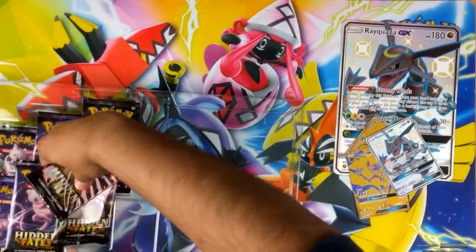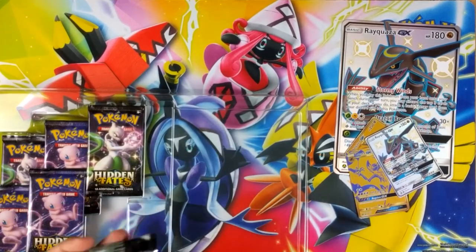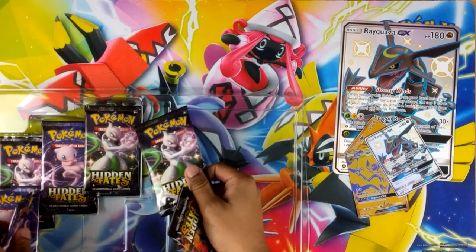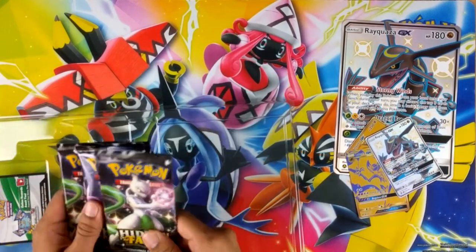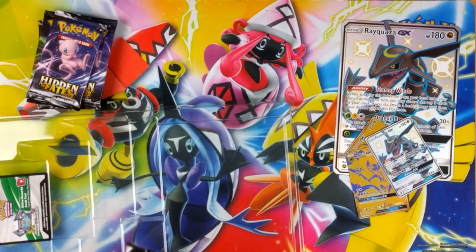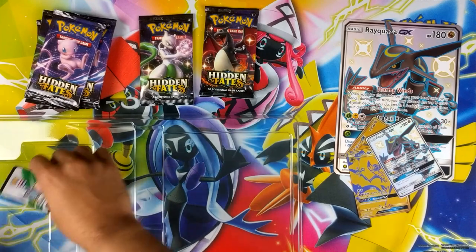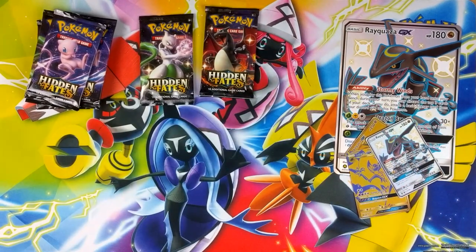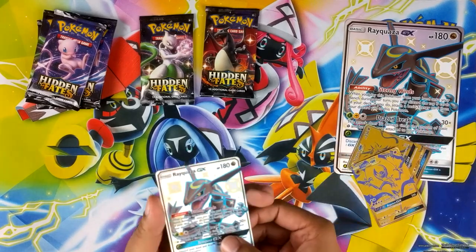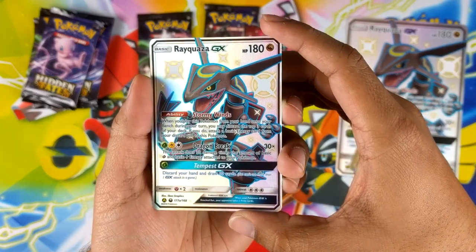Got a jumbo of that. Three promos - one, two... what the hell? It's stuck on with glue. The glue is still sticky on the lid. There's a code for a lucky viewer, but yeah let's check out the Shining Rayquaza.